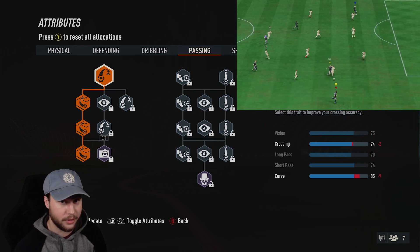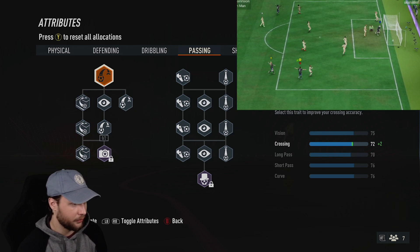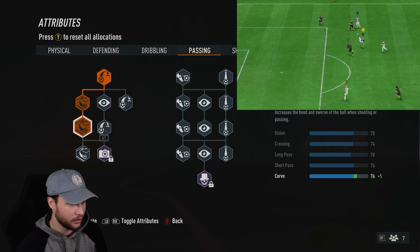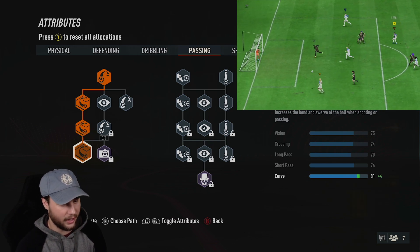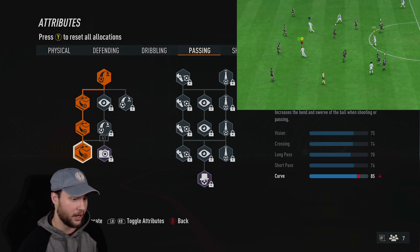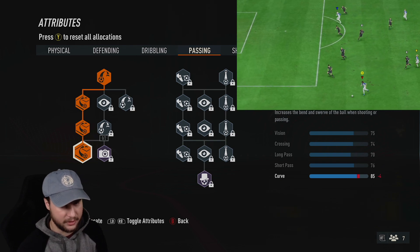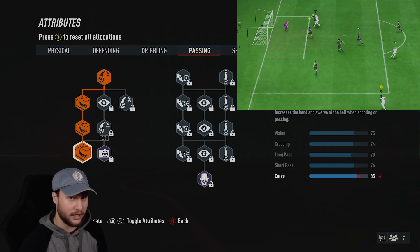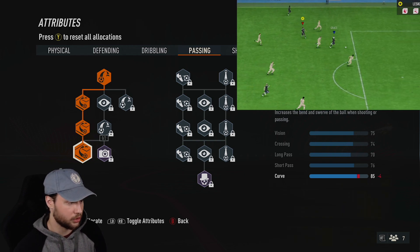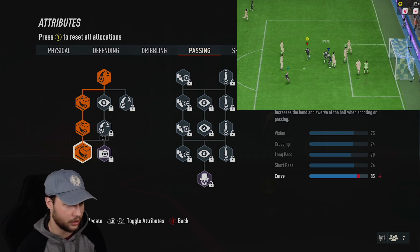I wanted to make sure I upgraded the curve on this build, so that's really all I'm doing on passing. I went for the plus two crossing, both curve upgrades, and then down to the last curve. We'll have 85 curve on this build. That's not only going to help for passes — it increases the bend and swerve of the ball when shooting or passing, so it'll help for finesse shots or outside the foot shots. It'll add more bend and curve and make the shot more difficult for the keeper to save.